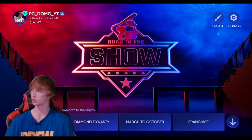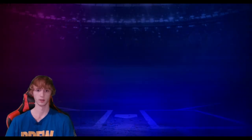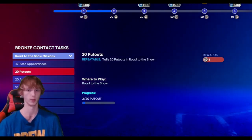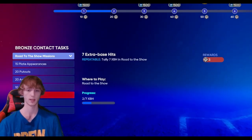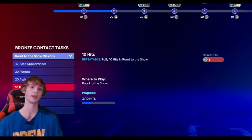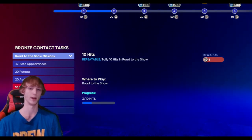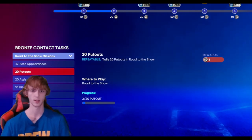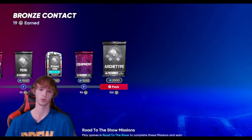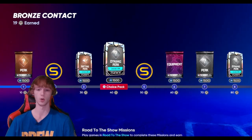Let's go ahead and go to Road to the Show. I'm just going to load into my most recent one, which is the third baseman. So this is what we got — it's a speedy spark plug. You want to go to Road to the Show missions. You can see all that you need here: 15 played appearances which is repeatable, 20 putouts, 20 assists, 10 hits, 7 extra base hits, and 4 stolen bases. If you get 8 hits in one game and you only need 7, it's only going to give you 7 — it doesn't tally on. So you've got 19 right now and you want to progress through here. XP goes up every single time you get to the next archetype, so once you get to Diamond tiers you're going to make a crap ton of XP.